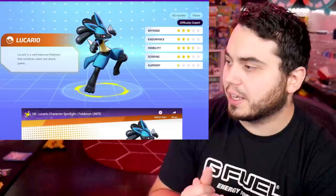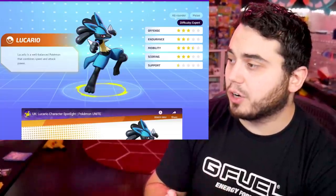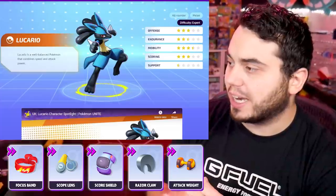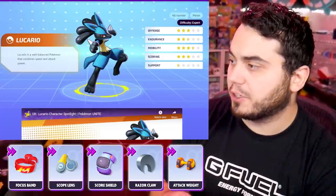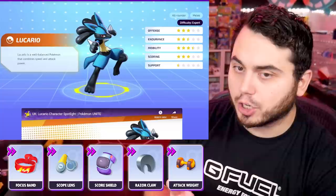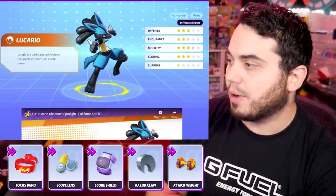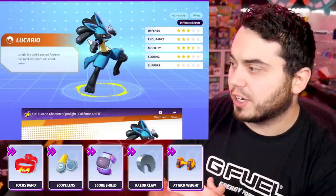Lucario, of course, the premier Pokemon in the game. A lot of people are running lane Lucario right now with Attack Weight, because you can get those six stacks really, really fast. Razorclaw is another one that's really beneficial on it. You can argue Scoreshield is really good with Attack Weight so you can guarantee those scores and stack up. I think there's also value to Scope Lens for critical hits.